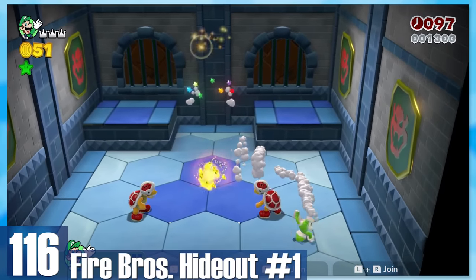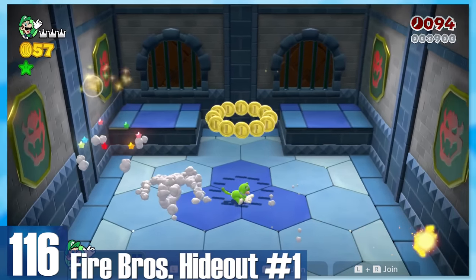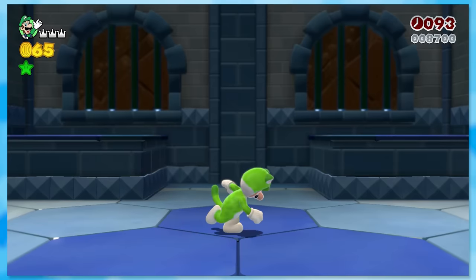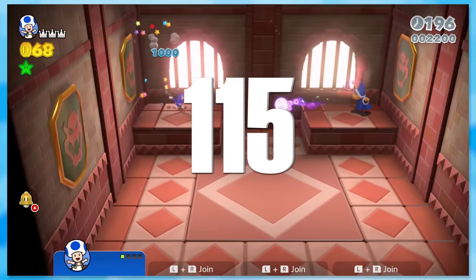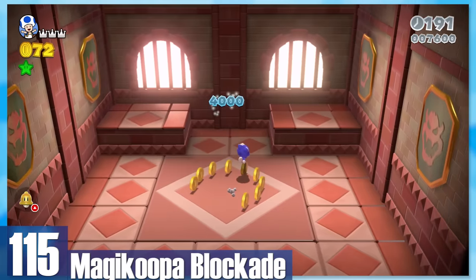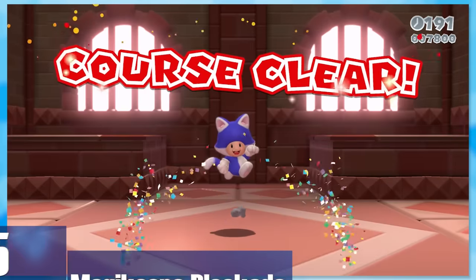116: Fire Bros Hideout Number 1. We're even including these levels for the ultimate definitive ranked video. You squashed three Fire Bros — nuff said. 115: Magikoopa Blockade. It's the same idea, but you destroy three Magikoopas. Even the stage layout is exactly the same.